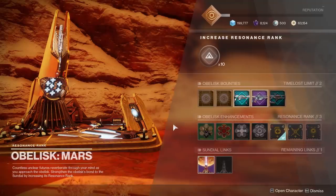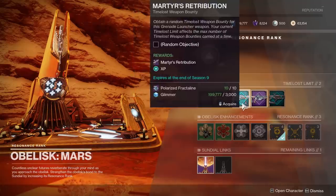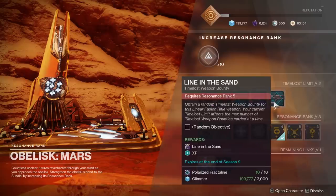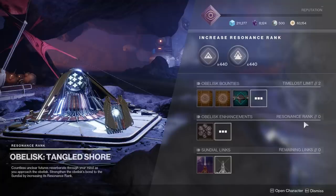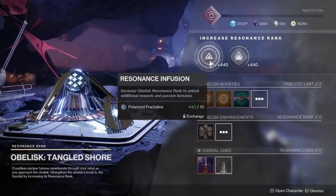Once you finish the quest to activate the obelisk, you can then interact with them and see what rewards they offer. Your goal is to increase the resonance of each obelisk to unlock additional bounties, passive bonuses, mods, etc. Put simply, that just means you need to level up its rank as if it were a vendor like Lord Shaxx. Instead of turning in tokens though, you're turning in a currency called Polarized Fractaline.